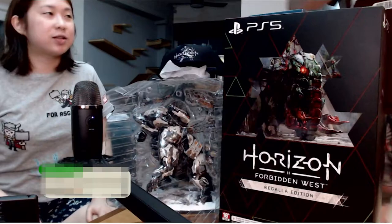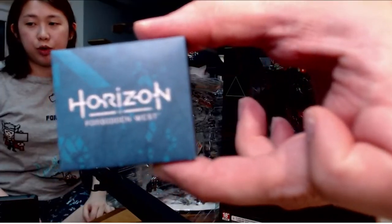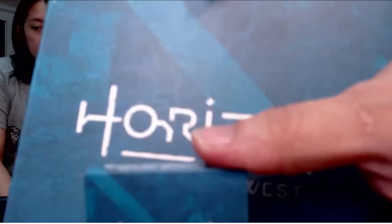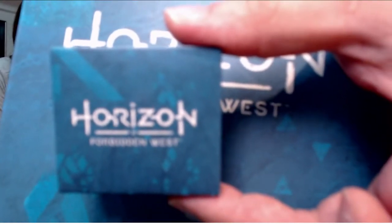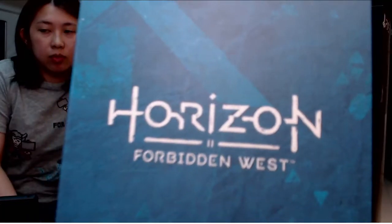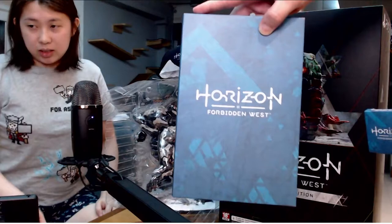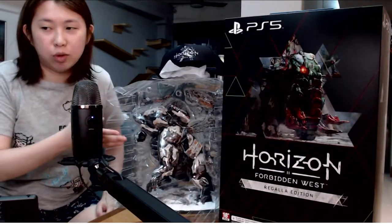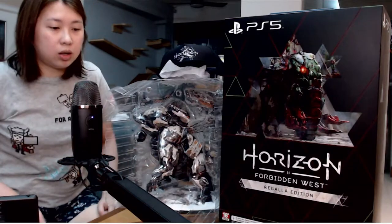So first up, we have some goodies that we received for doing the pre-order. So this one is a keychain. And then there is a wooden puzzle piece that we can put together to form a Tremor Tusk. Tremor Tusk is the biggest new machine monster that you can see here, and it can even light up.